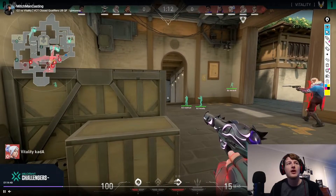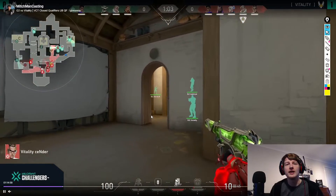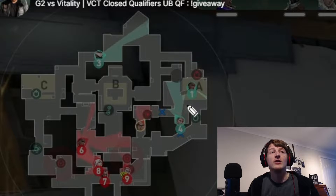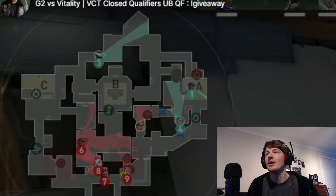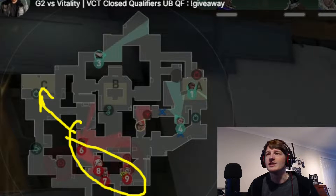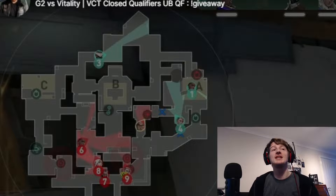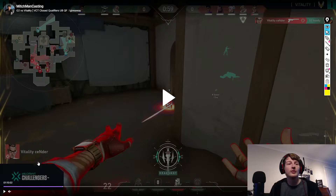Vitality start to come back towards A main, and we see two G2 players there as well. Sender pushes towards the G2 players, gets another kill, and then sets down his second rendezvous. This is quite interesting because he's basically going to be a one-man pressure tool. If we go to the map, rotations have started coming in — Astra here, Sova here — two have died on A, and Cypher is making his way back. But the rest of the Vitality team are heading towards C. He's on 22 health at this point.